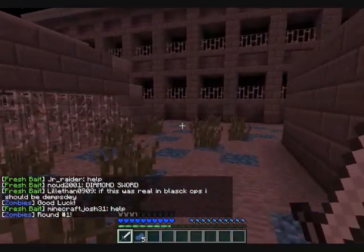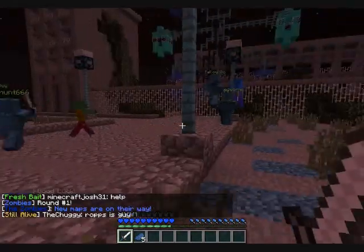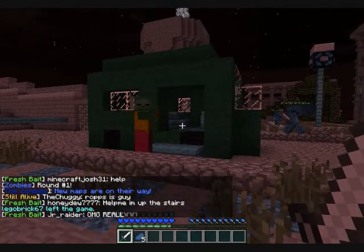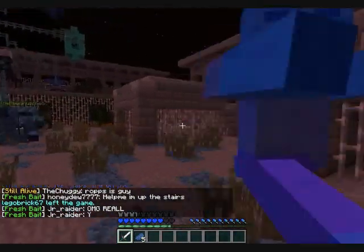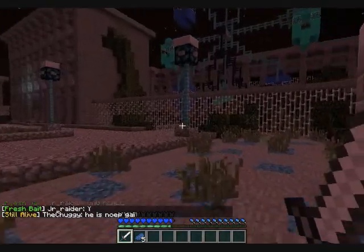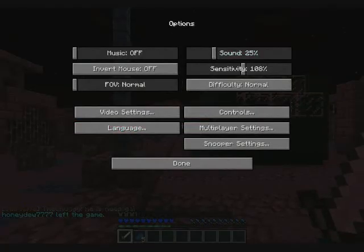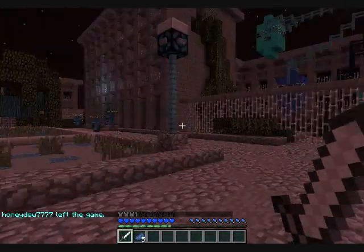Hello everybody, DeepList official here. Today I voted for the Chernobyl map on a Nazi Zombie server in Minecraft, so I get exclusive 24-hour access to this map. When you're in the server you have to vote, go to a link, do that, and then you get access to the map.